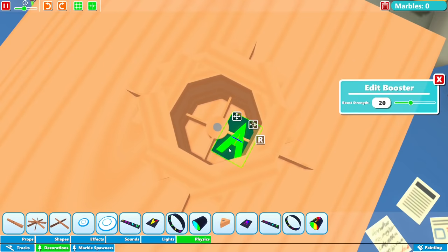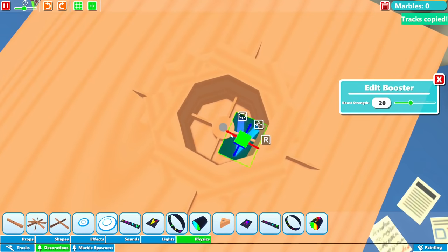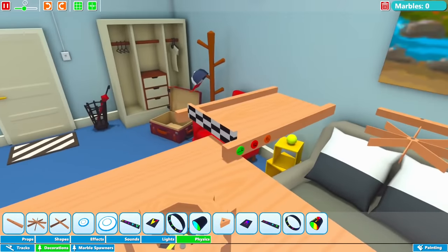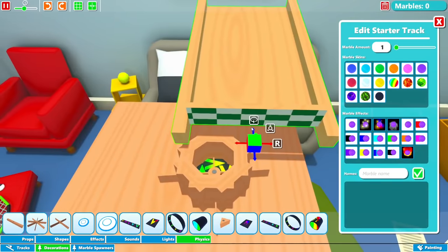So now I'm gonna place some boosters inside. I'll place one here — I guess I want it to rotate this way. I will copy paste this, bring it over here, and now I'm gonna copy paste both of these so we can get some spinning action. Hopefully that works. Now I'm just gonna spawn a marble inside and see what happens. That might work. Alright, let's go ahead and test this out.